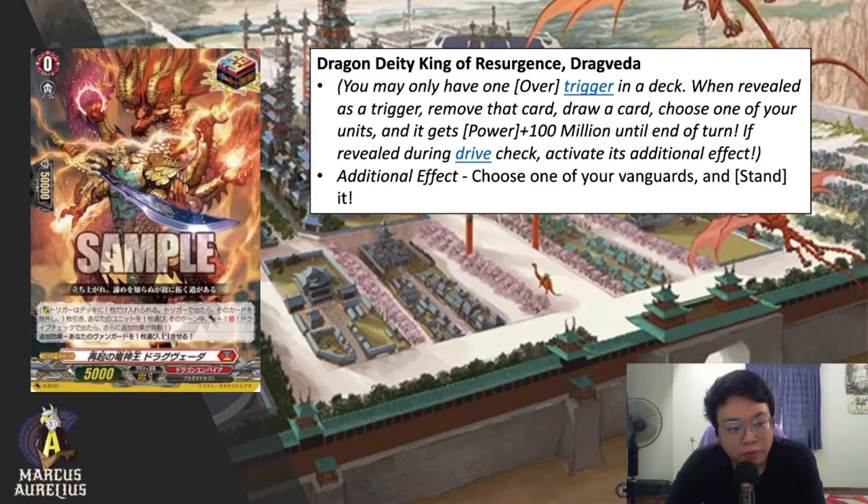Next we have Dragon Empire's very own overtrigger: Dragon Deity King of Resurgence, Dragvida. It has one condition and one skill. The condition is you may have only one overtrigger in a deck. When revealed as a trigger, remove that card, draw a card, choose one of your units and it gets 100 million power until end of turn. If revealed during a drive check, activate its additional effect. This is basically the one-in-a-million trigger in the deck — it's RNG.